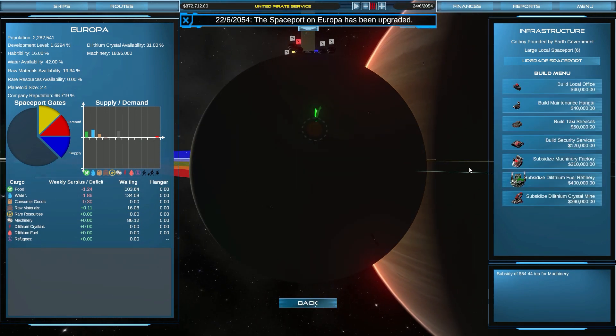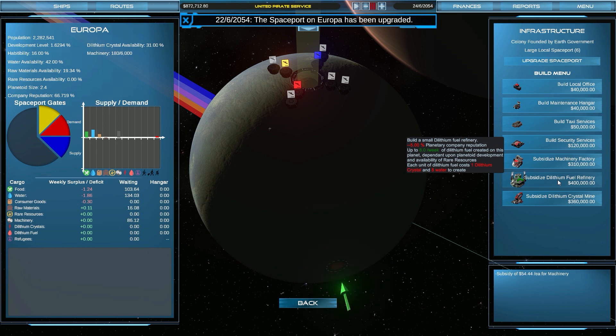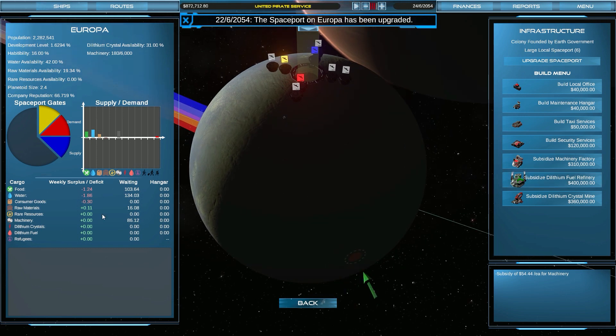So do I want to produce a Dilithium Crystal Mine? I don't know, because we've got quite a bit of money now. I'm more inclined to build a really big ship for the Mars run. The Dilithium Crystal Mine — I think I'm going to come to it. You need a refinery as well: one Dilithium Crystal and eight water to create. It's not going to do well with water. We need a water-bearing world for that, but there's none on Mars — I've checked.